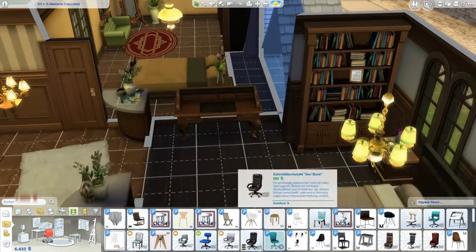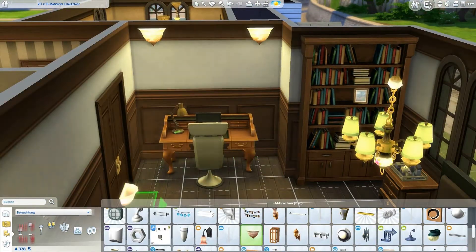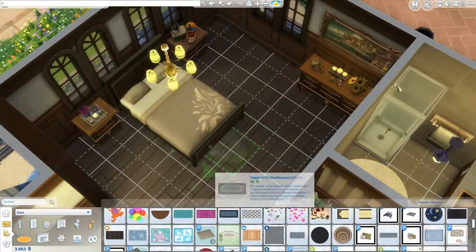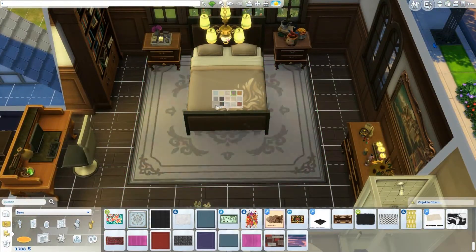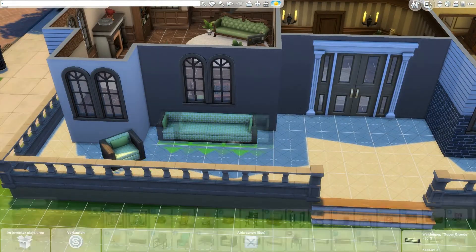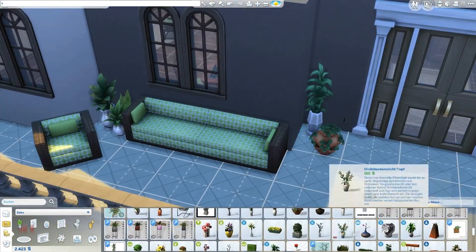For decorating, I only used the rosebud cheat because I didn't want to use motherlode — that's so much money at once. I used rosebud whenever I needed something, because I actually have a sim living in there and I don't want her bank account to explode.